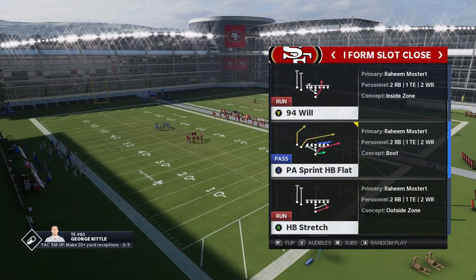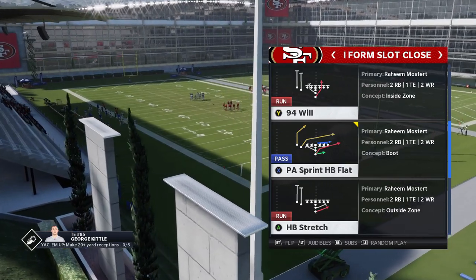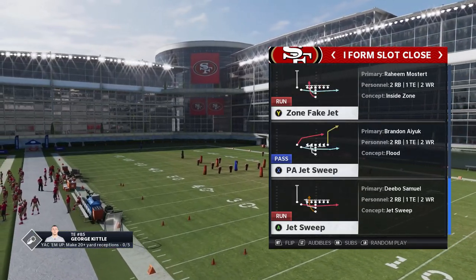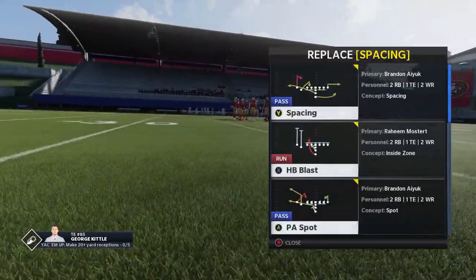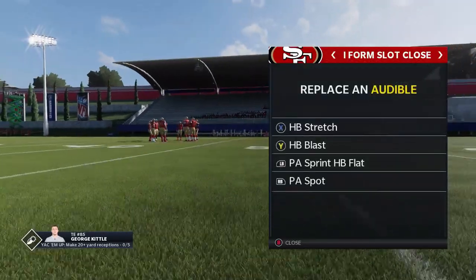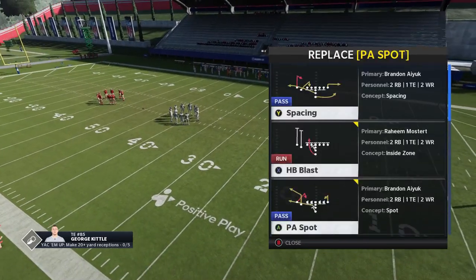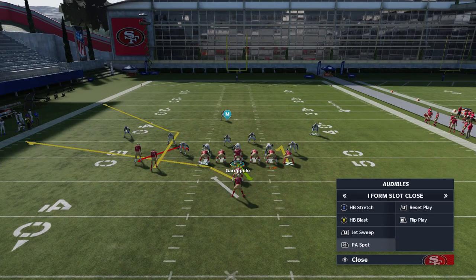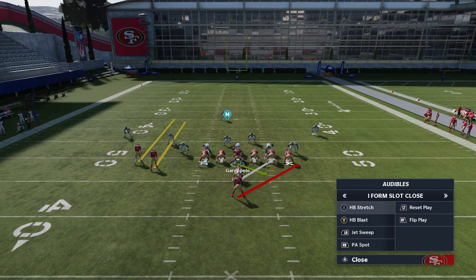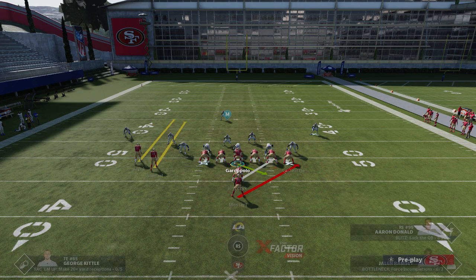The run plays themselves — there's really only two that I use: the halfback stretch and the jet sweep. The blast is pretty good too, and you can get a similar effect from the stretch. So I'll put all three plays in the audibles, and we'll also have the pass play — the PA Spot — in there as well. Ultimately the two key plays in this video are the PA Spot and the halfback stretch. The halfback stretch is going to set up the PA Spot, so those are the two plays that will make the most difference.